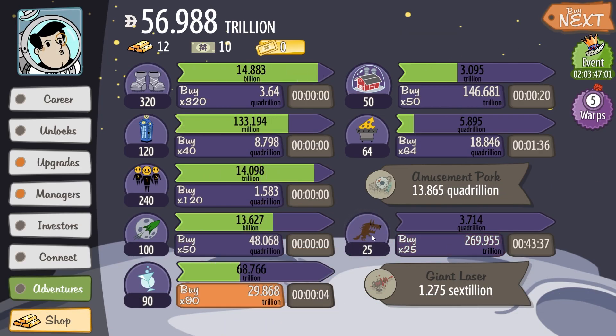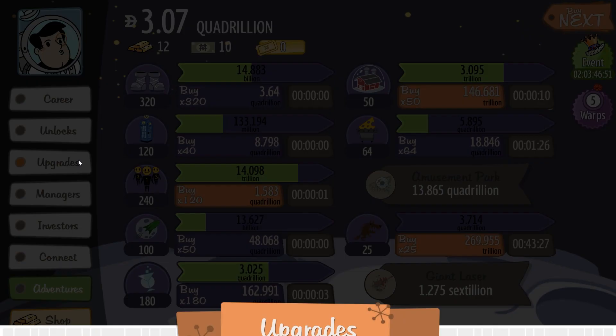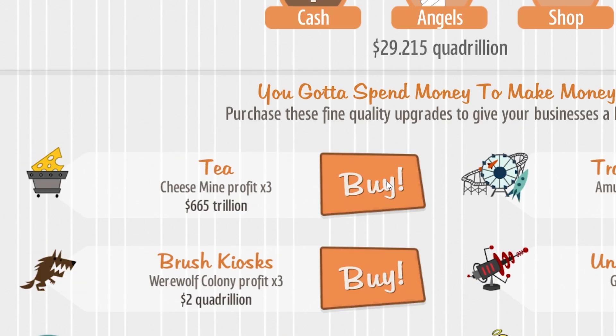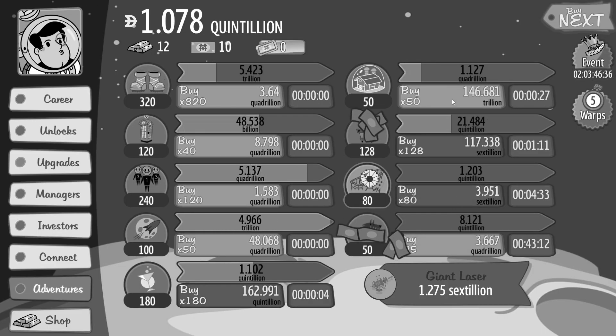Next level werewolf colony — don't mind if I do. And this means all my things are running now. Did I pass that 10 trillion? I did — all profits times nine. And then moon shoes times three. I'm at 30 quadrillion already. I can just click — it doesn't matter, these are trillions. Things are going fast. Buy, buy, buy this, buy this too, this one, this guy, especially this one.